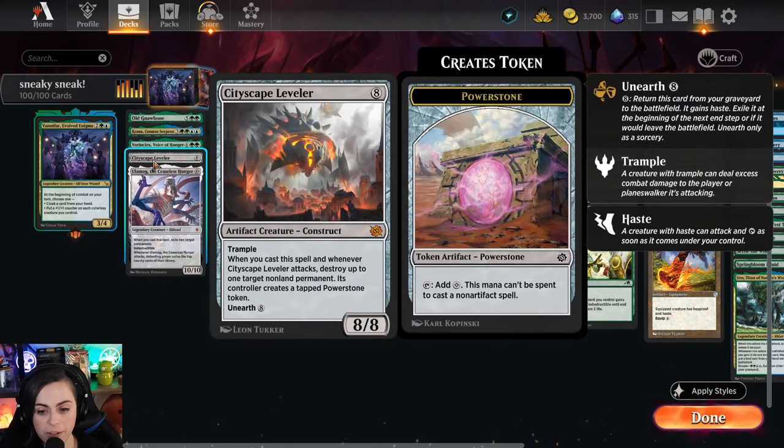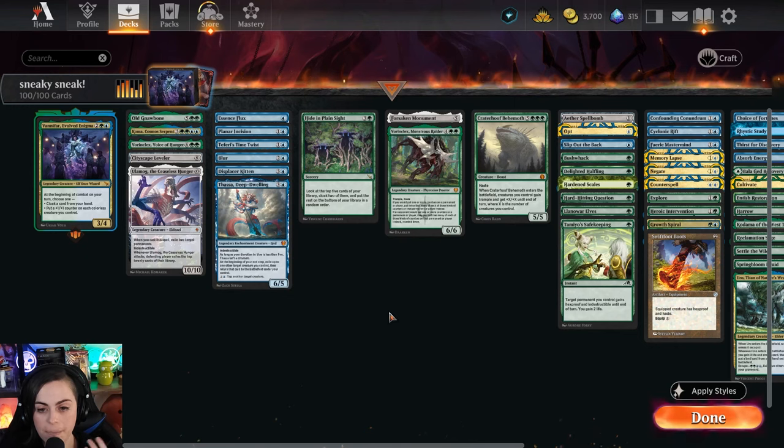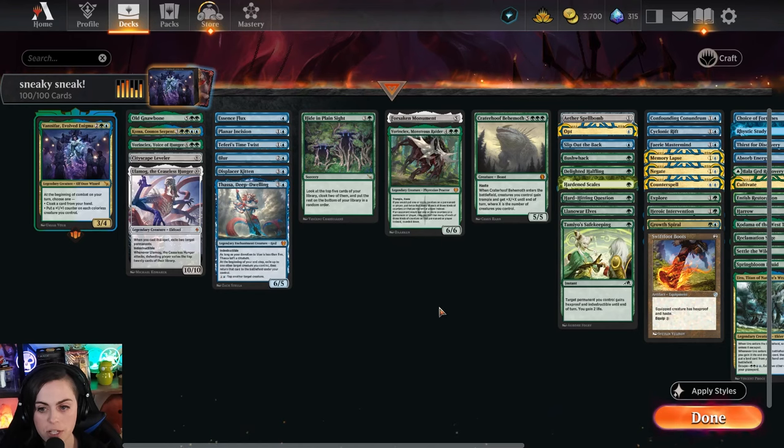Same with Cityscape Leveler, where we're not necessarily casting it, but we still are getting those attack triggers that are incredibly powerful. Also like Warren Clicks and stuff like that. To help with our commander's ability - we don't have a ton of cloak stuff in this color combo - but Hide and Plain Sight can be really good to cheat out some scary creatures.